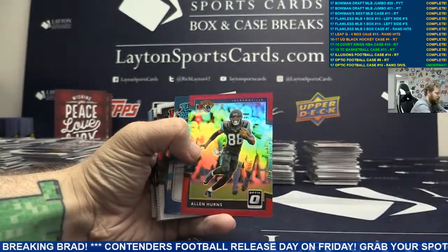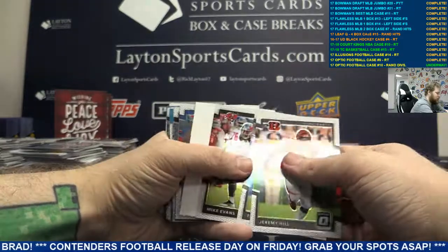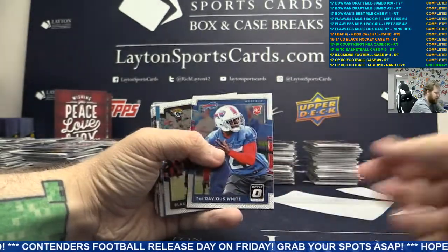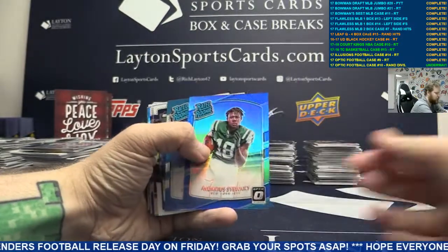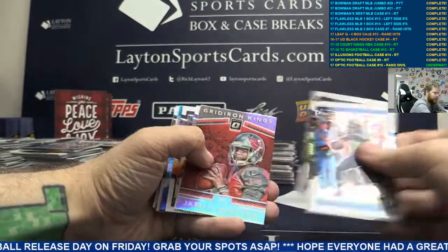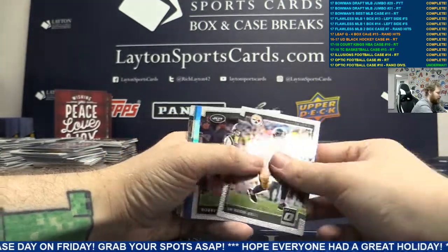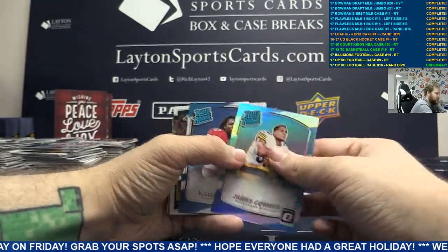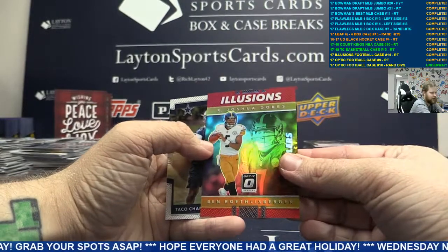Red Alan Hearns. Base. Rookie Tredavious White. We've got a Blue Ardarius Stewart. Silver Gridiron Kings Jameis Winston. Silver James Conner. Red Illusions Big Ben. Josh, nice.